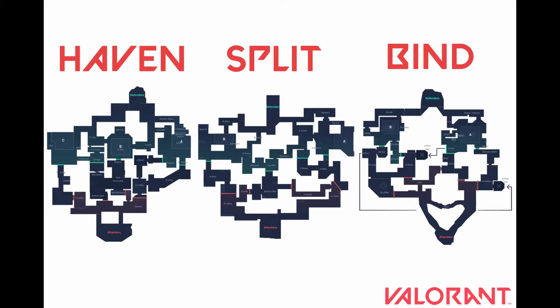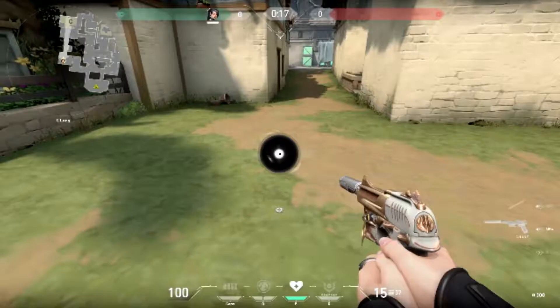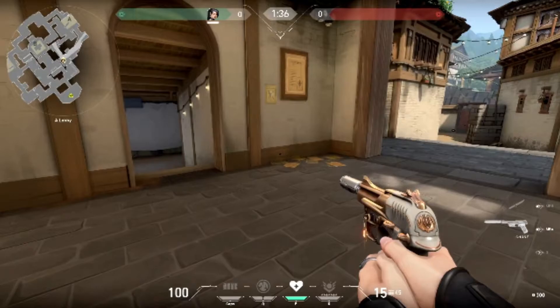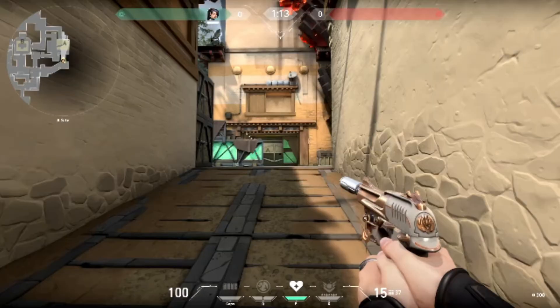The first map we're going to be looking at is Haven. Here's where the first orb is located, and here's where the second orb is located. The first area we're going to look at is A lobby. There are two vantage points you want to check — to the left to see if anybody's around the corner, and to the right where somebody could be sitting with a sniper.